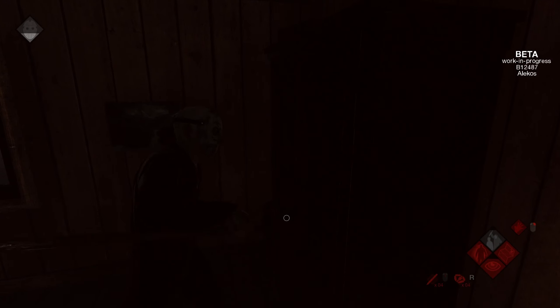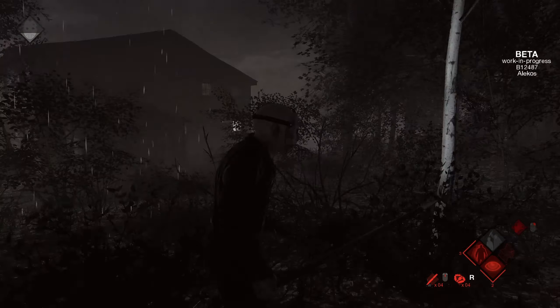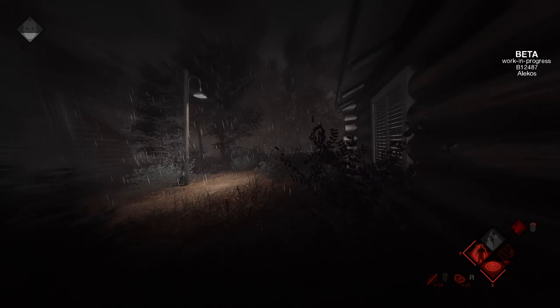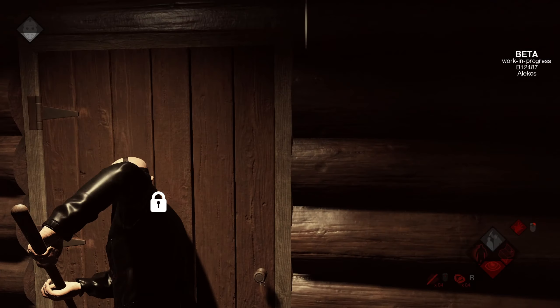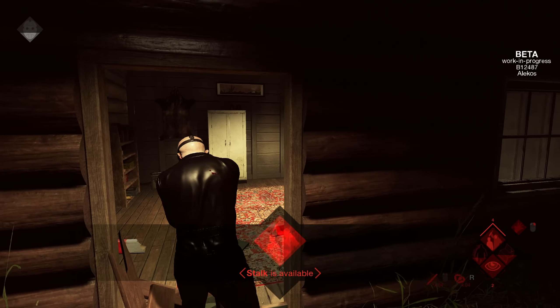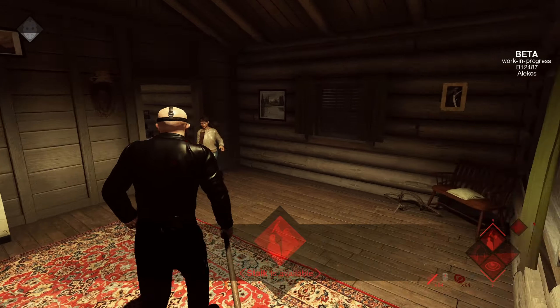I thought this one went in here for sure. I guess he ran out the back right there. I know you're in there — the grid's literally telling me he's in there. That's what it's for. But I already knew that he was in there. I don't need no cheats. I saw... it only made sense that he came in here.